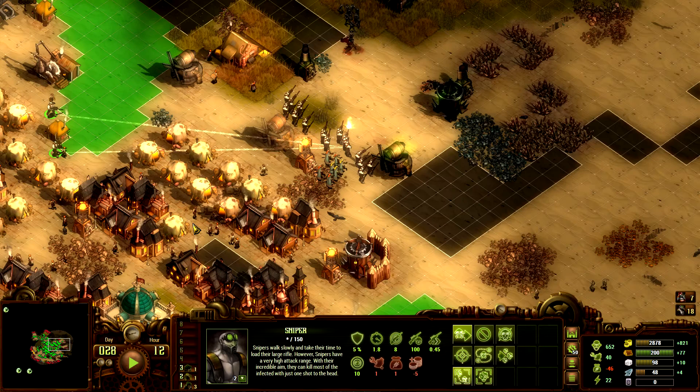I never built ballistas there either — that was a mistake. I would strongly recommend that you do. If you run into the same situation when you start getting overrun, or a split is coming and you don't have time to build ballistas or walls, you want to use your rangers as kind of a meat shield — just pull the runners further away to get rid of the aggro for a second at least.